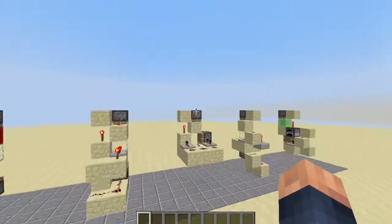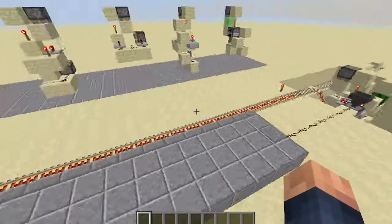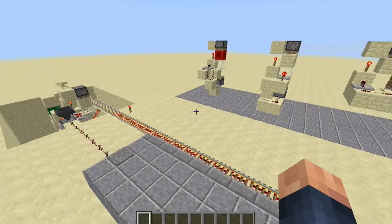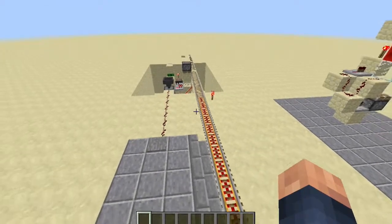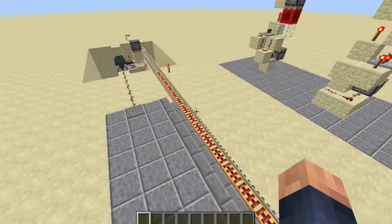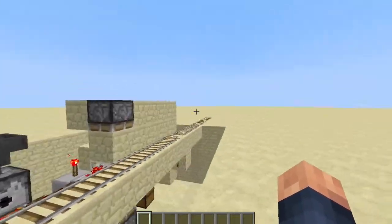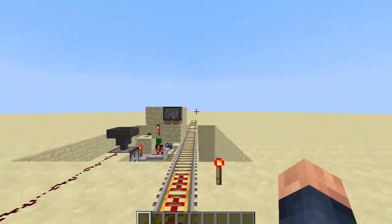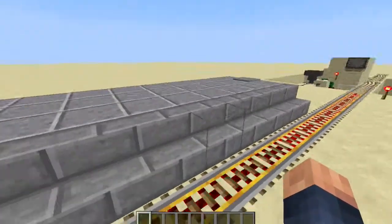This is a downward BUD switch and of course an update on my train station or subway station. If you've been watching me for a while, you'd know that a few years ago I put up a subway station video. It was pretty crappy, but my attempt was to make a straight minecart detector and dispensing system with no dips or turns in the rail. I failed to do that, but this time I have succeeded.